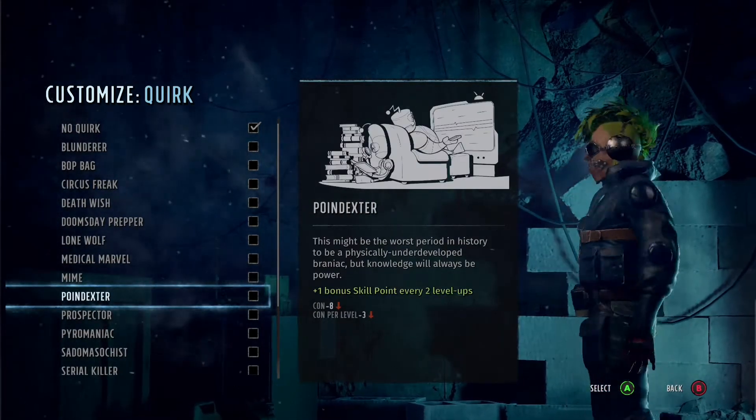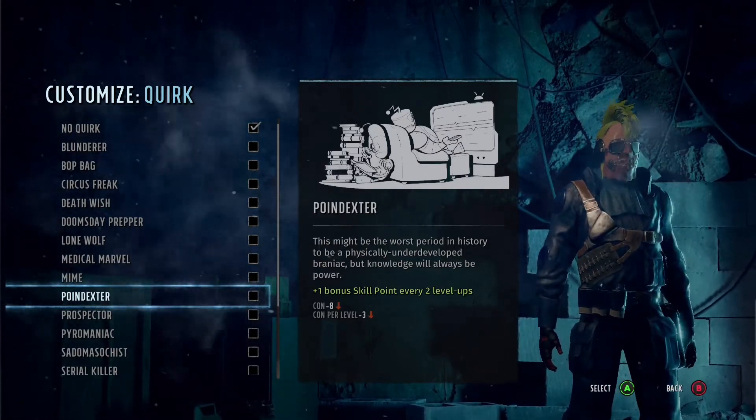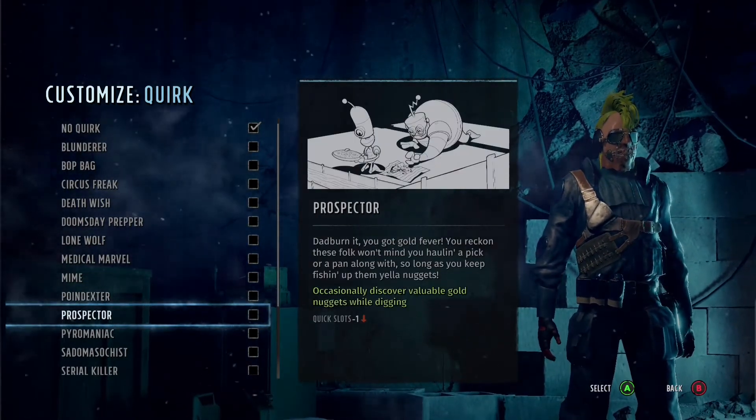Poindexter — if you want those extra skills, this is really what we thought intelligence was. Only it doesn't really level out; you don't seem to get enough skill points for it to be worthwhile.